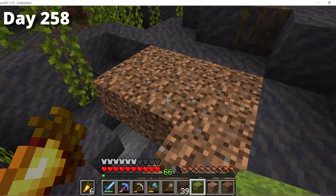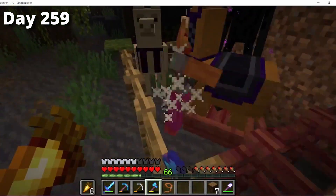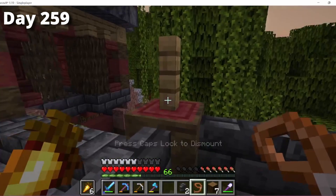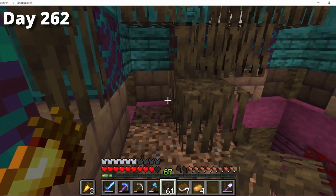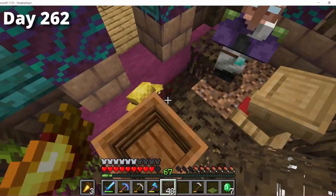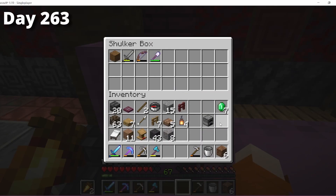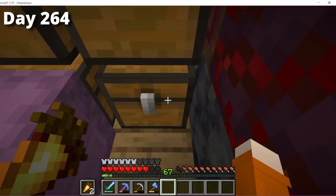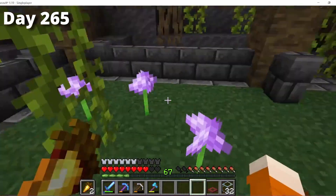I worked on setting up a wood farm area and placed some azalea from the moss and my spruce sapling, which I bone-mealed and collected the wood from. I then brought my llamas up from their depressing pen into one of my grass plots. That led to some interior work — mainly improving the villager hall — and I set up a mini food farm in my short tower. I moved my two starter-base villagers in and shifted completely out of my starter base into the mansion, moving everything from my chests into the room below the food farm.